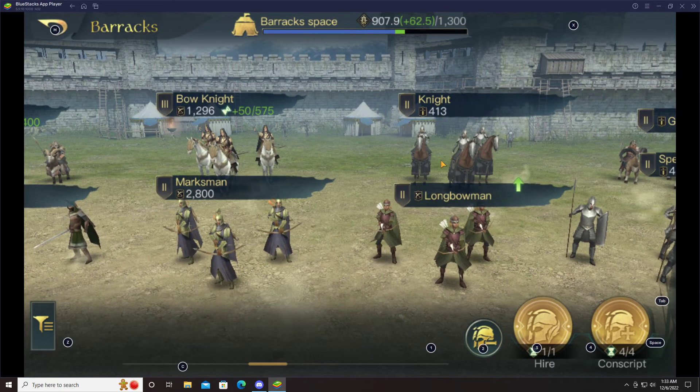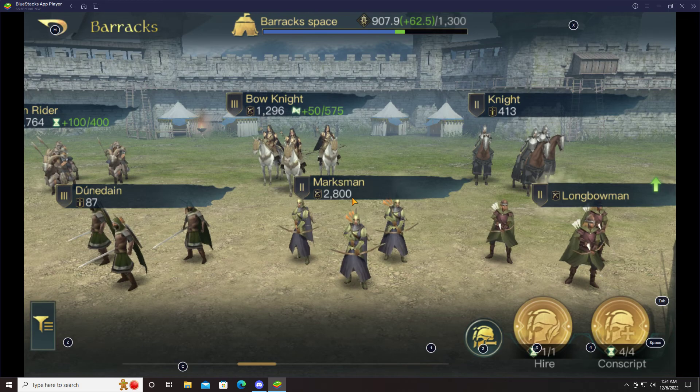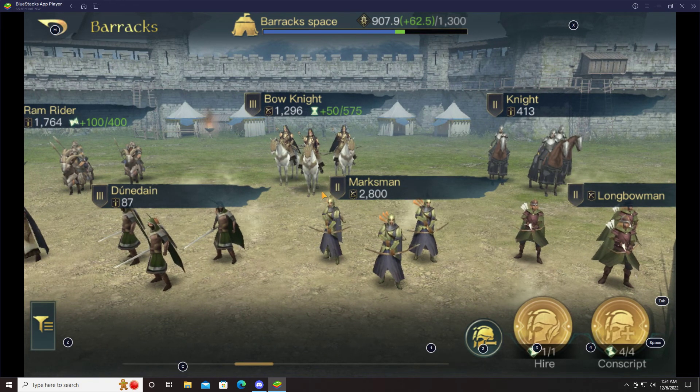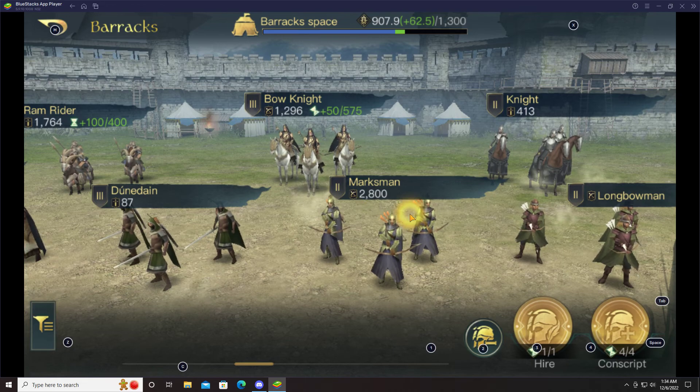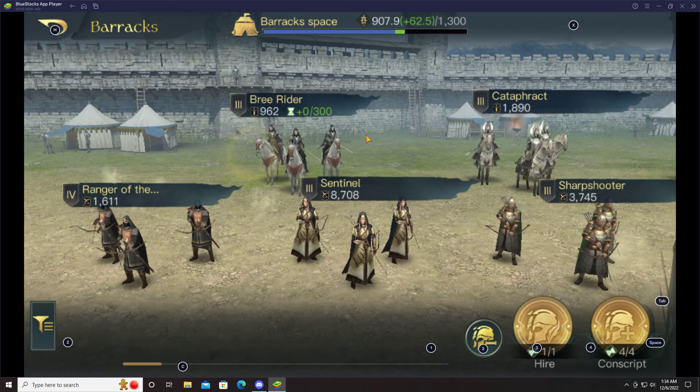Knights I build only for Aragorn — it's the only unit I use on him and the only unit he needs. Right now at level 44 with Military Academy 10 he can have 3,450 Knights, so I try to keep a bank of 3,450. Today was a busy day so I don't have that bank currently available, but I'll work on that. You might be wondering why I have 2,800 Marksmen sitting here — well, if I run out of Bow Knights, I'll go to Marksmen as my third unit on Gil-galad. That's how I think in terms of setting up my barracks based on the commanders I have.